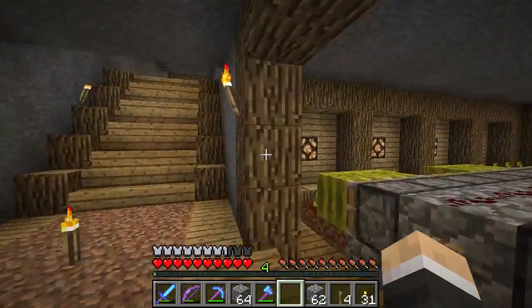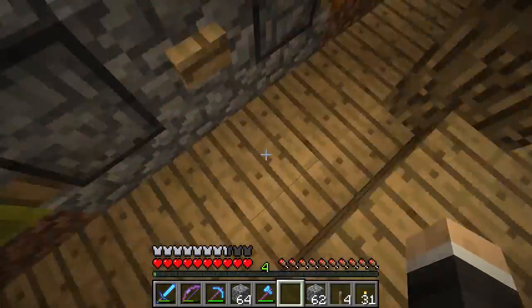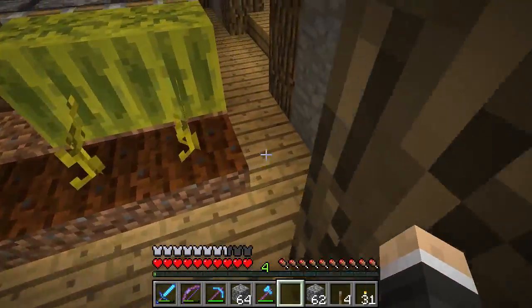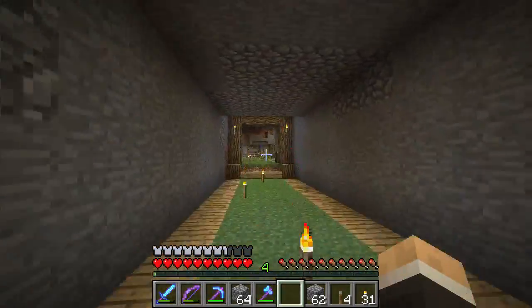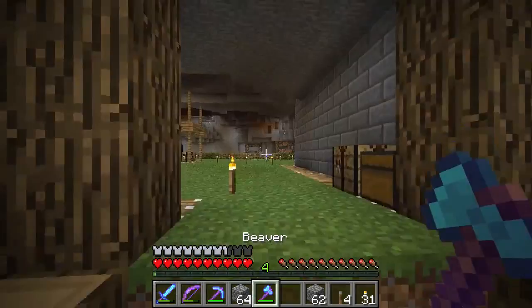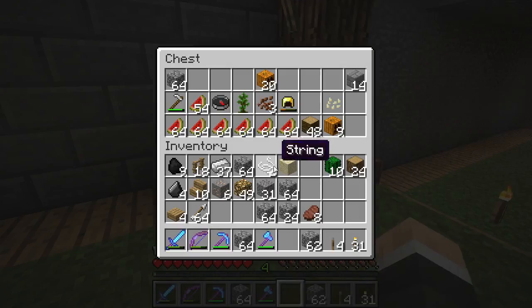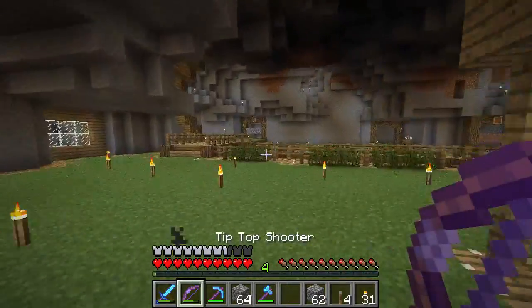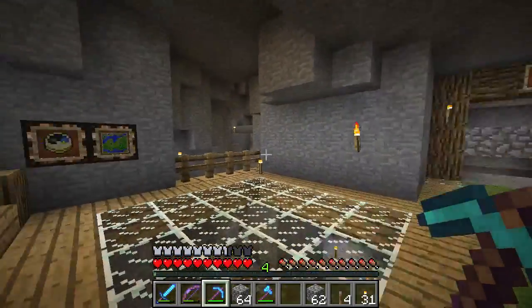I'm going to build a storage room for the melons and pumpkins right here. I'm thinking of changing this up to be stairs because it's a bit of a pain to keep going up and down. We've worked on that enough for now — I'll show you that probably next episode when it's finished. I just wanted to take you over the concept I had with doing the cactus farm, but for now I want to work on the other project today.